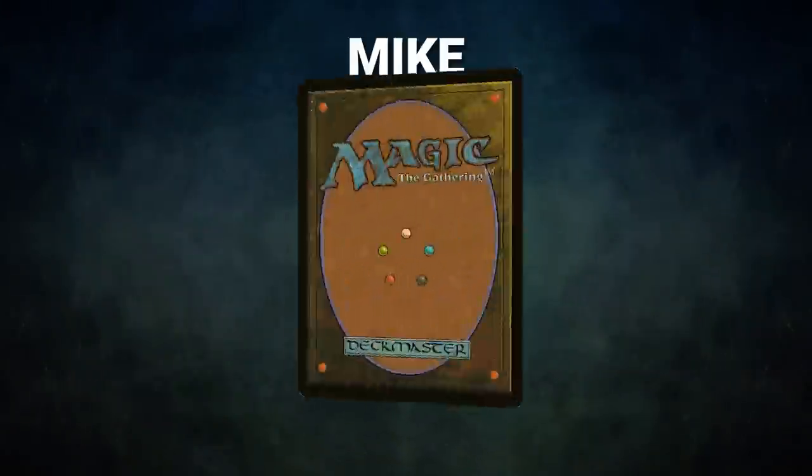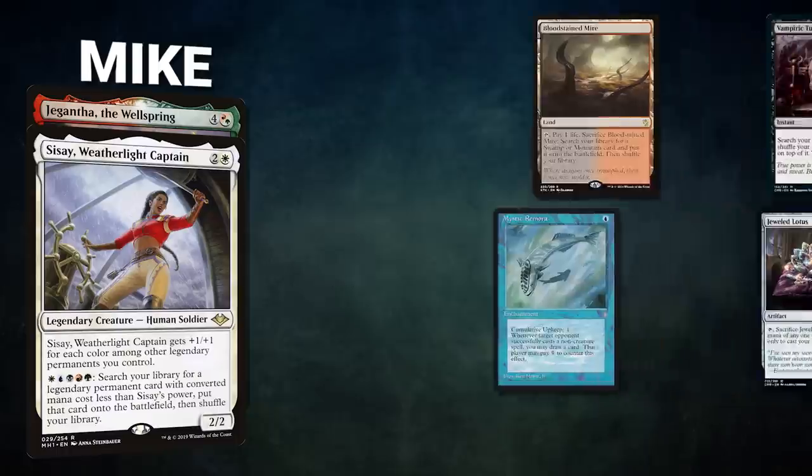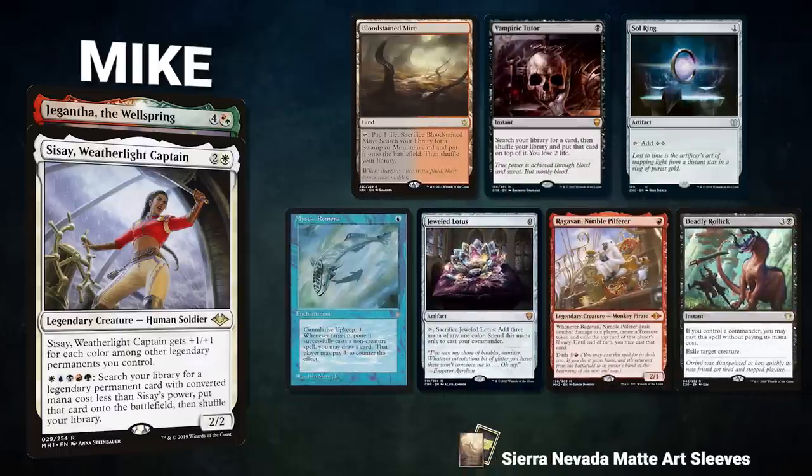Next, we have Mike piloting Sisay, Weatherlight Captain with Jigantha the Wellspring as the companion. This is a mid-range stacks list that aims to slow down the game long enough to use Jigantha's ability alongside Sisay to get Najeela and Derevi and win the game. Mike's opening hand contains a Bloodstained Mire, Vampiric Tutor, Sol Ring, Mystic Remora, Jeweled Lotus, Ragavan Nimble Pilferer, and a Deadly Rollick.